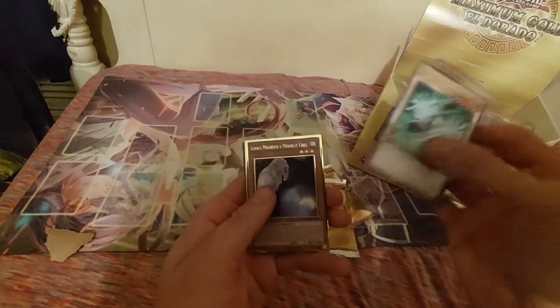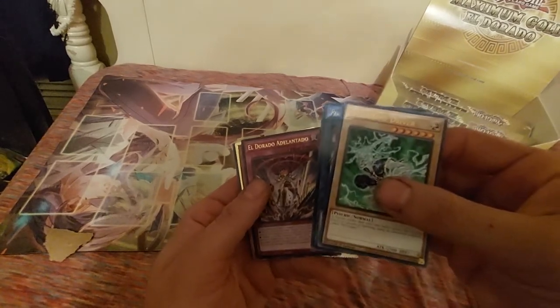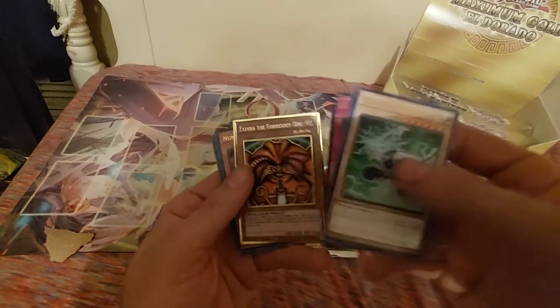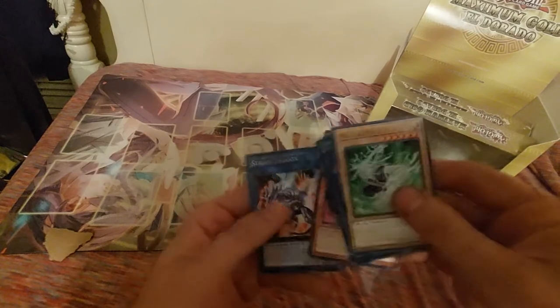We got Driver, another Ghost Mourner, Eldorado, Adalentado, and a second Exodia the Forbidden One. For the duplicates we've pulled, we are going to be doing a giveaway. All you have to do is like the video and hopefully you're subscribed to my channel. On Friday I will be posting another video doing a giveaway, picking one of my subscribers as a winner for multiple cards out of the Eldorado.